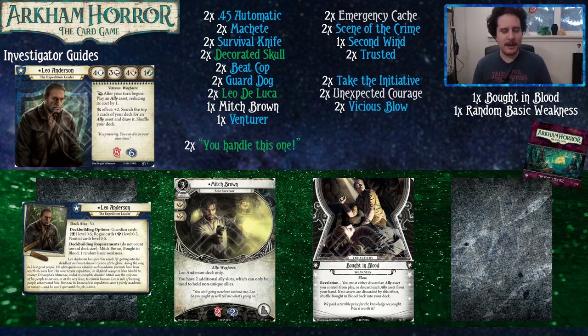If you only have one copy of the core set, we recommend picking up a second copy or proxying the cards you don't have. It will make your deck more consistent and will help you win more.